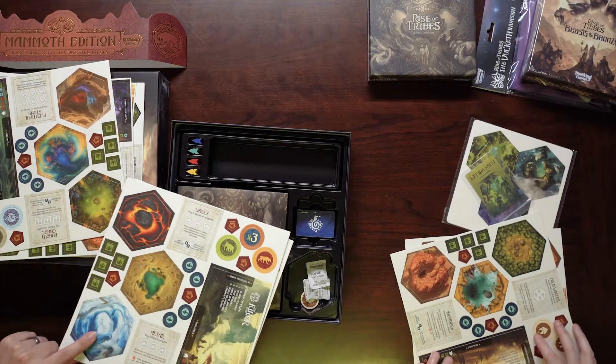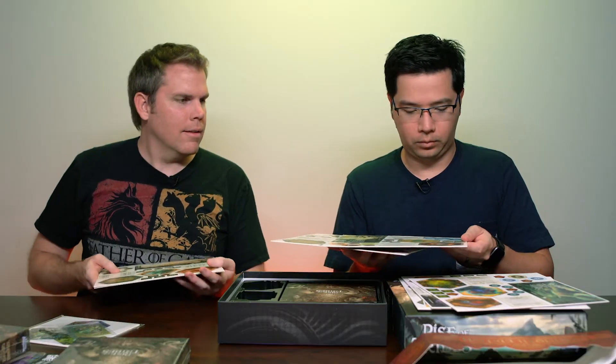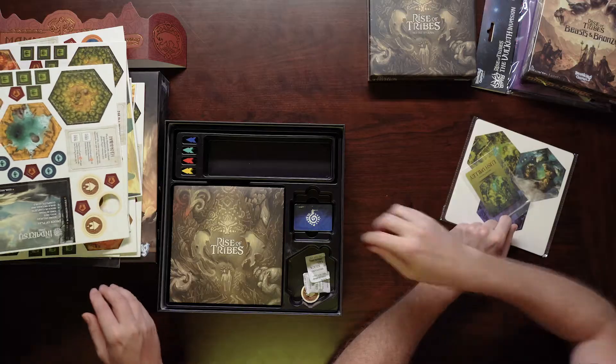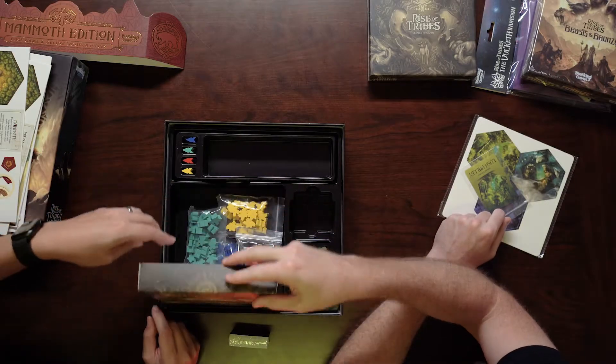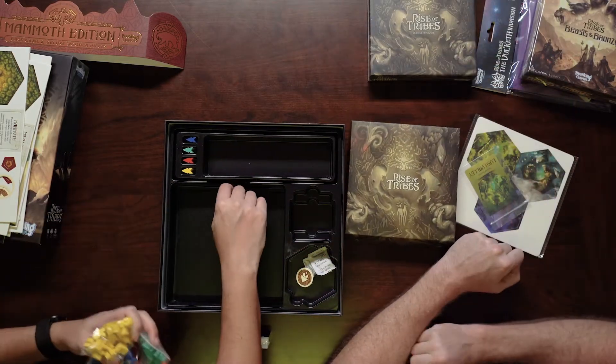There's a little ice thing in here — I don't remember that from the pack I got, but I think there was one; we just didn't play with those, we stuck to the basic game. Then you've got the little cards, which we'll punch out later. A token must have fallen out. And then you've got the little pieces and the board.